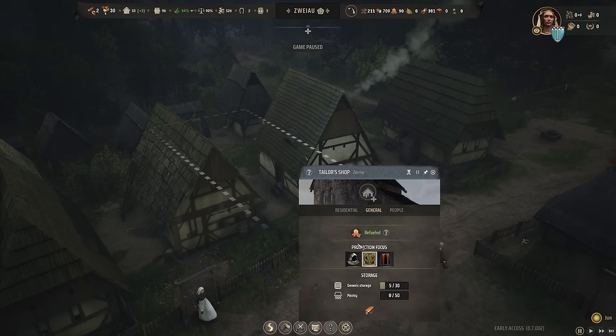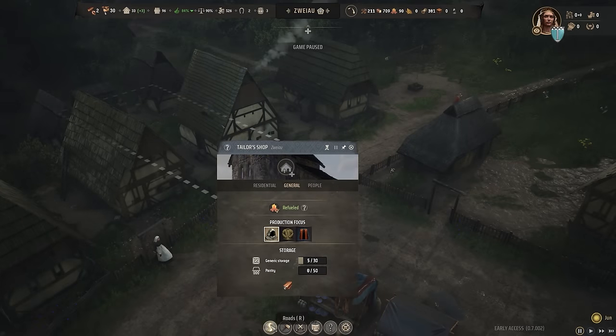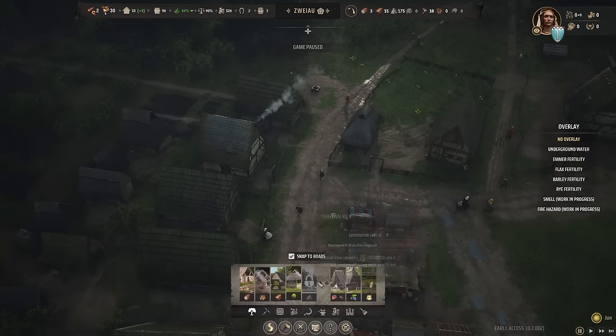What I really like is the production focus option. We can say we want to focus on clothes, gambesons, and cloaks. I think I'm going to put it on focus on clothes for now. But you need dye for that, so we can't even do that because I don't think we already built that building.